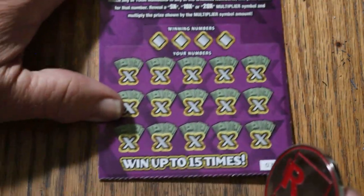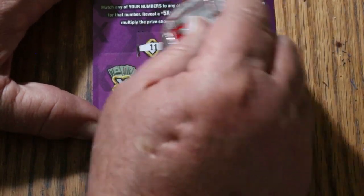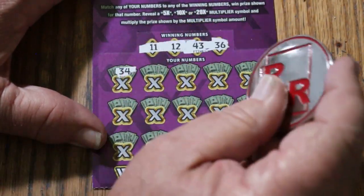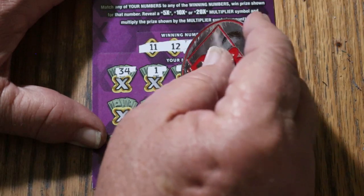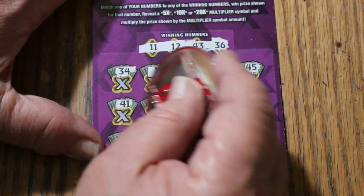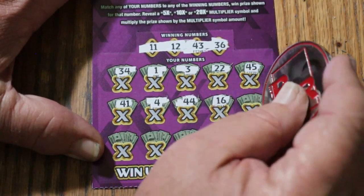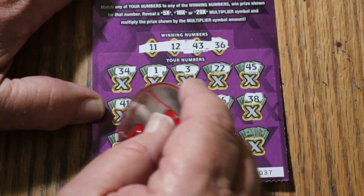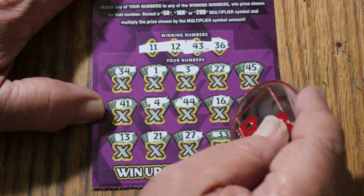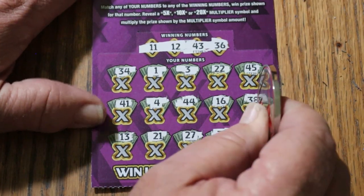Ticket 37 — we've got to do better than $10 back on this session. Winning numbers: 11, 12, 43, and 36. Numbers called: 34, 1, 3, 22, 45, 41, 4, 44 Club, 16, 38, 13, 21, 27, 33, and 31. No good.